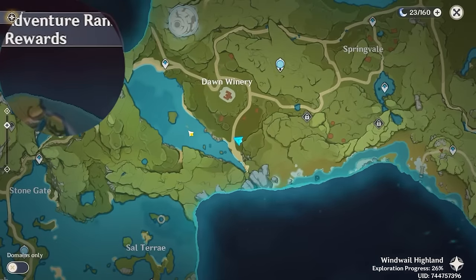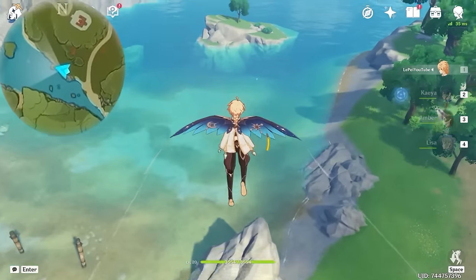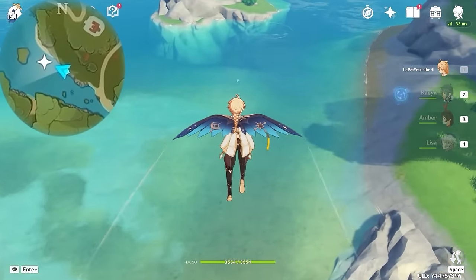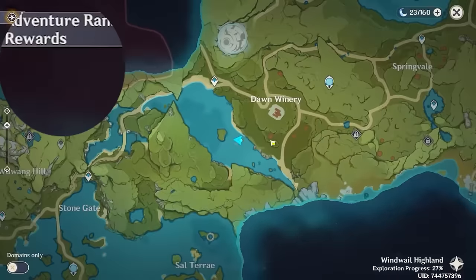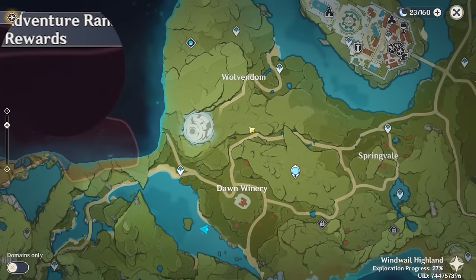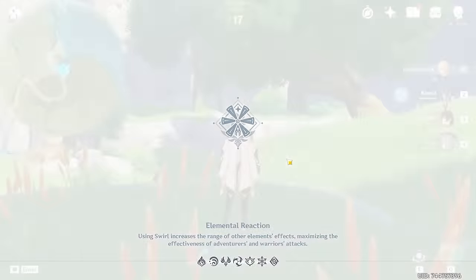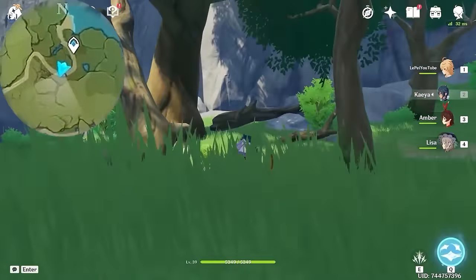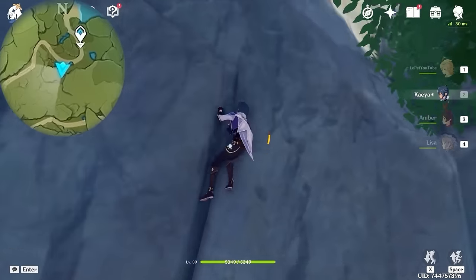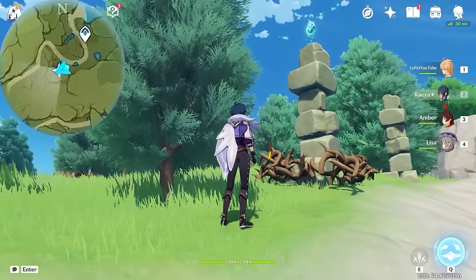And fly up and follow the rings. After that, we are heading towards this position, so glide over. And you can see this one floating above the river. Next, let's teleport to this waypoint. And we are going downwards on the mini-map. We are going to climb up from here, and you will see this one on the stone pillar.